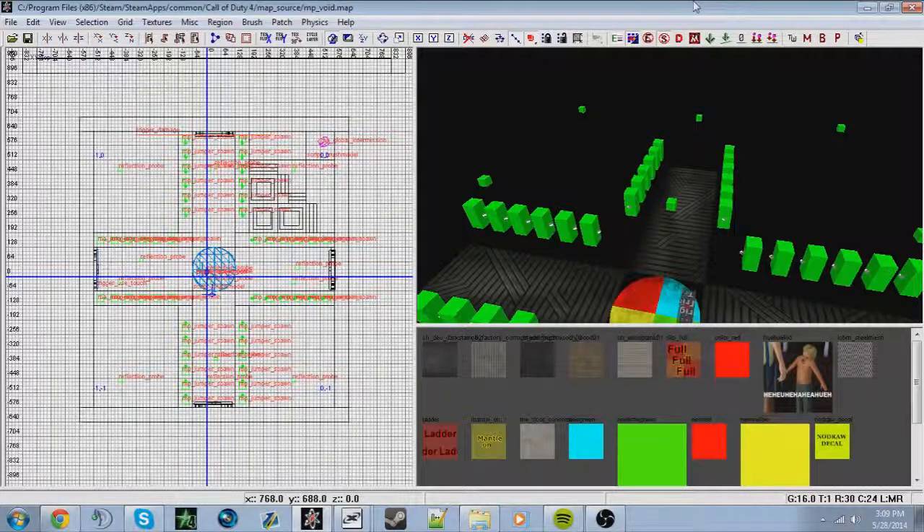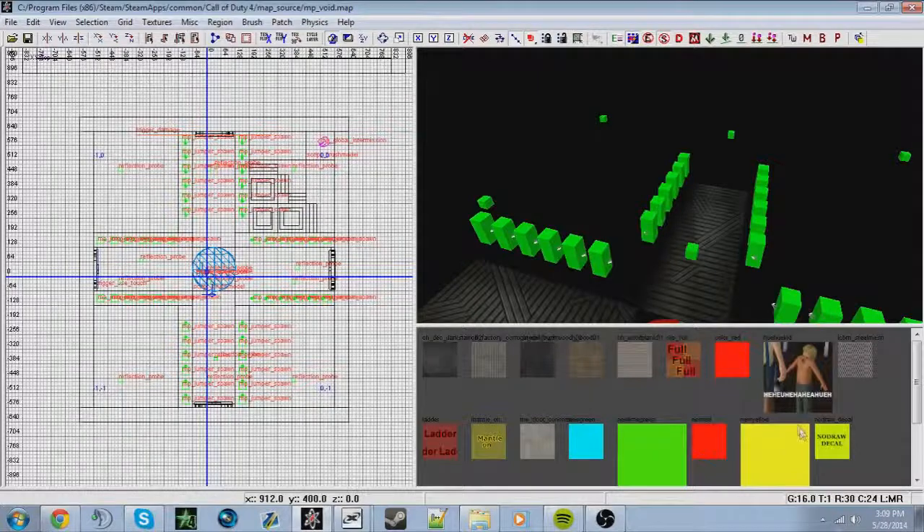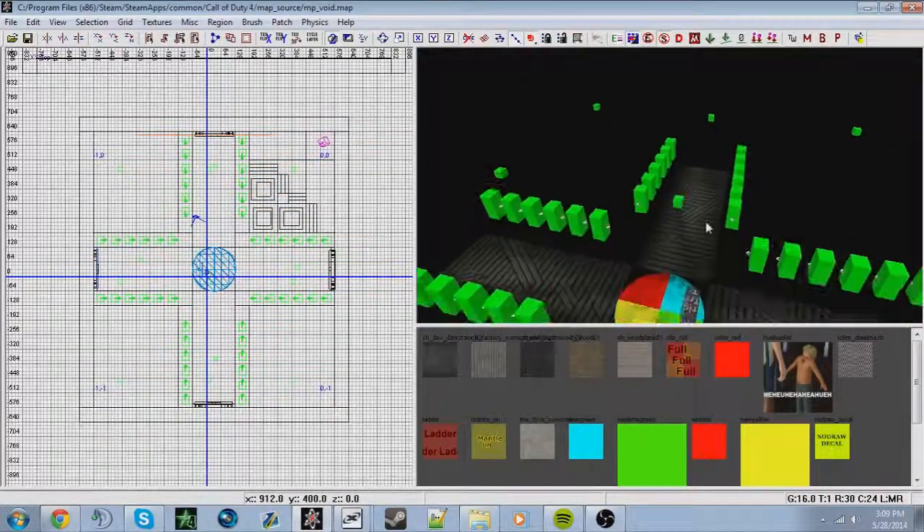Reflection probes - this is a biggie. Reflection probes basically take away the red tint in the map. Certain maps when they're on 'r_specular 1' - when that command is turned on, which most people have on if they have a decent computer with extra settings - if they don't have reflection probes in their map it'll give them a glary red tint to their map and it looks terrible.